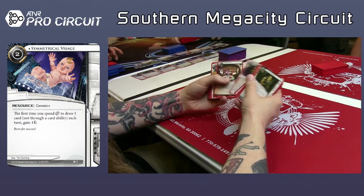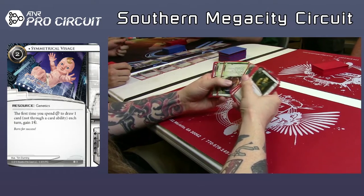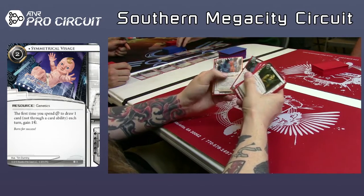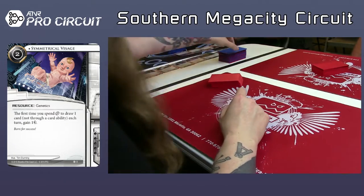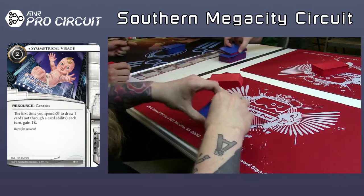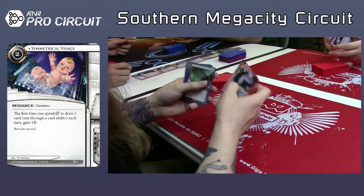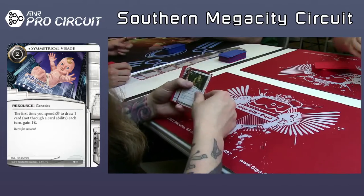I think he did end up with two Femmes. He has a Retrieval Run, the Knight. This breaker suite is interesting, but I think he can get there. That was it — that was the last pack. So he's got his starters, and now we're going to see him build. It looks like he's going to build his runner deck first — he's picking out the cards he's going to play.